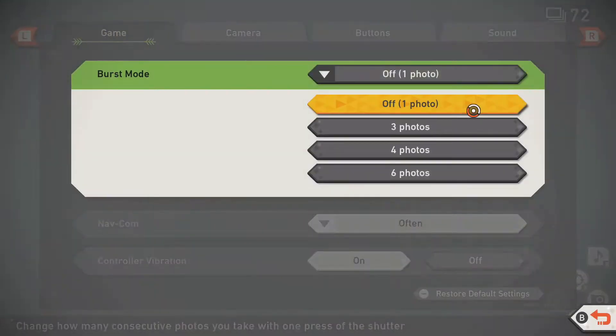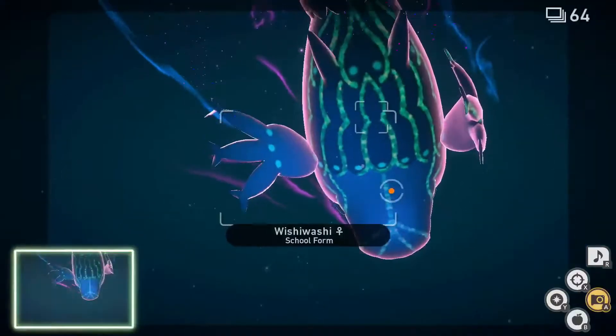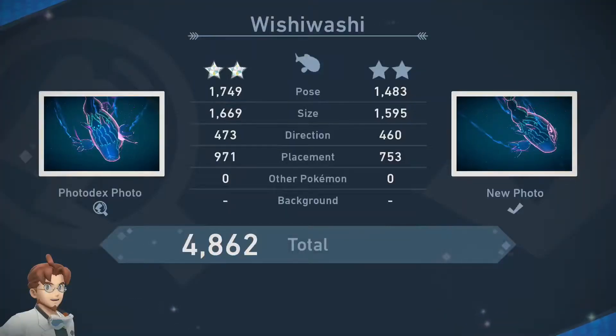Since I've completed the main story, I like to go into my settings and turn burst mode onto 3 photos to make sure I get some good moments. For 2 star, follow the 1 star process again, only this time, while the Wishiwashi is roaring, unleash your camera for another fairly easy Diamond status.